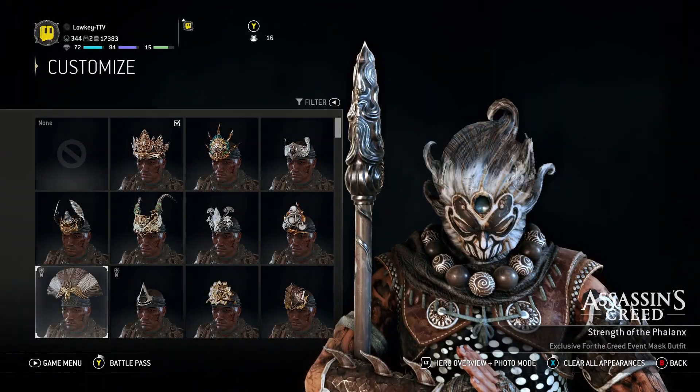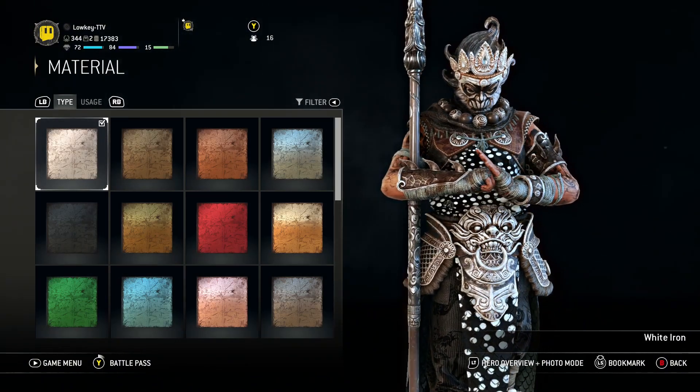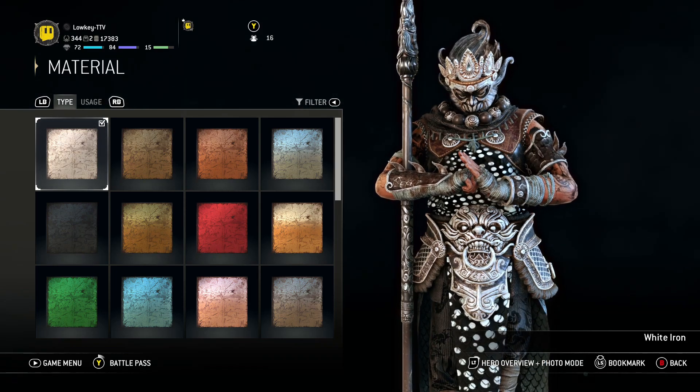Actually, how does this look on it? Terrible. Alright. Material — we're just using the white iron. White iron for that.